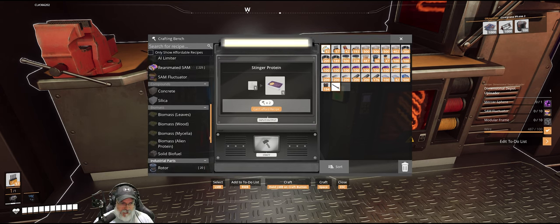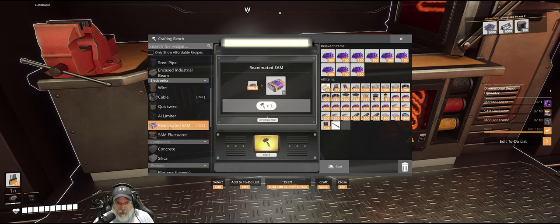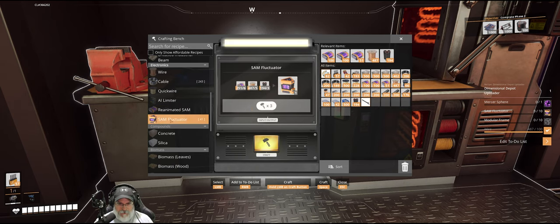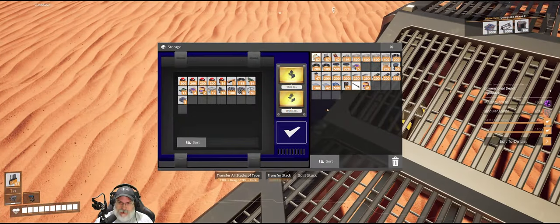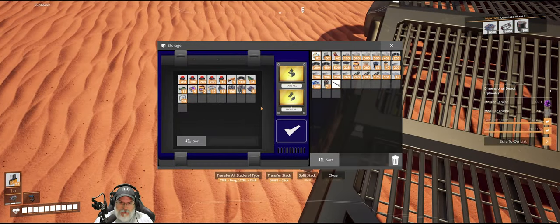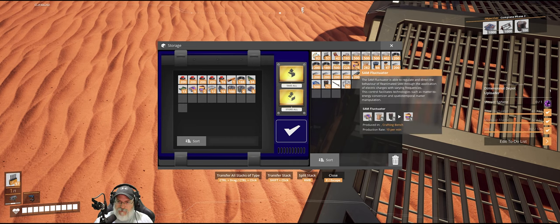Let's turn all of this into alien reanimated SAM and then into SAM fluctuators. I was mostly checking to see if I needed the raw SAM for any other purpose, but it doesn't appear that I do. We have 251 reanimated SAM — that allows us to make 41 fluctuators. Let's grab these modular frames. We have enough fluctuators to make four of these depots.